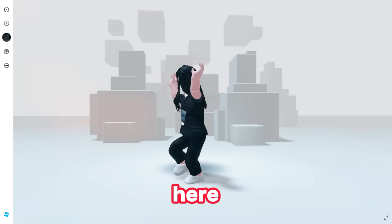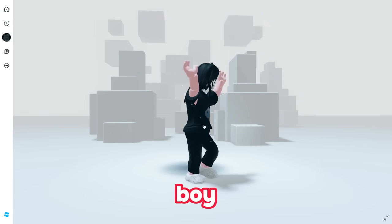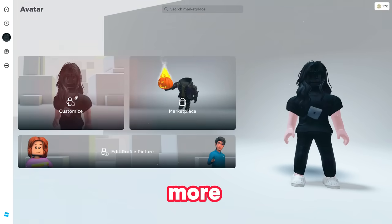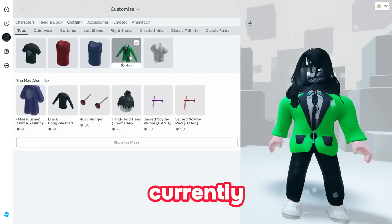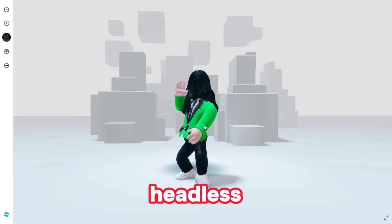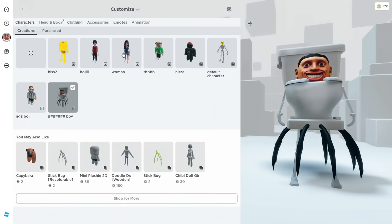We have now entered Roblox — check this out, we have got ourselves a free headless! How cool does this look — there is no head at all, there's nothing. You can put this on a boy or a girl with any clothes you like. Head over to clothing and put on any cool clothes you have — this will give an even better effect. We have made an amazing headless: there is no face or nothing, only hair.